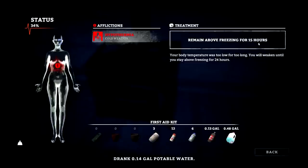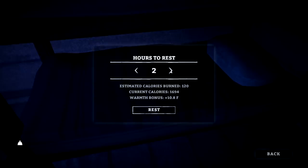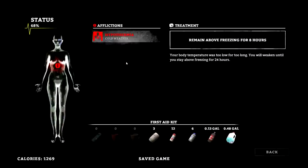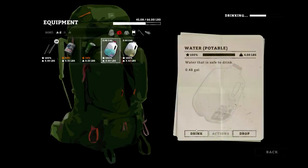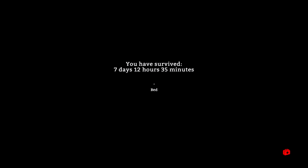How much time do we have left? 15 hours. Fatigue's our big thing right now. Let's go ahead and rest — we don't know how much daylight's left. Let's rest for a good seven hours; our condition should be in a nice safe area when we wake up. 68% condition — got another eight hours to go. Let's drink. I really hope the two wolves and the deer are still out there so I can grab the meat.